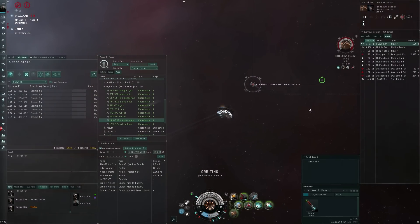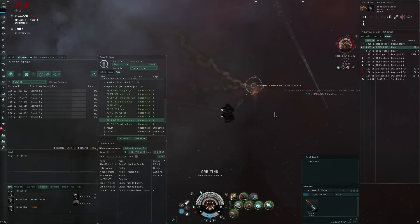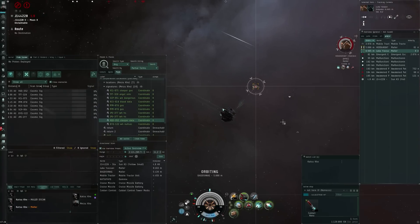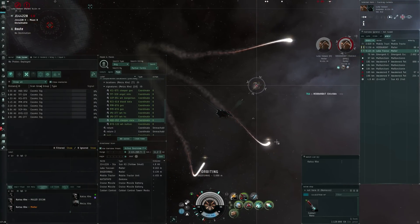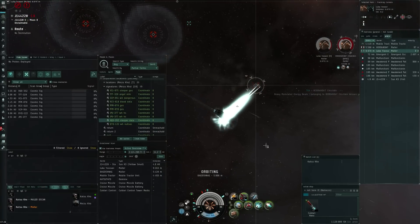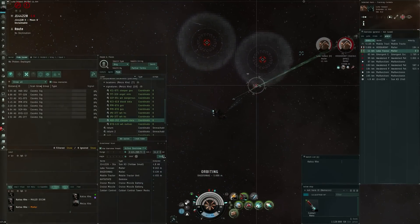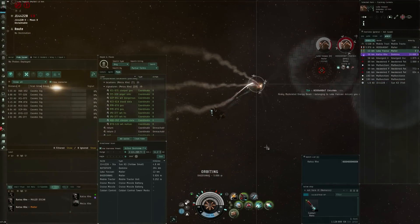Once Katsu's Dominix came on the can, he warped in on me. I would go for the tackle and I tried to grab this first Maller. It's good to finally catch something a little bigger than all those exploration frigates. It's also really good to see how my Nemesis performs in this fight — as you can see, the cruiser takes some pretty big hits from the torpedoes.